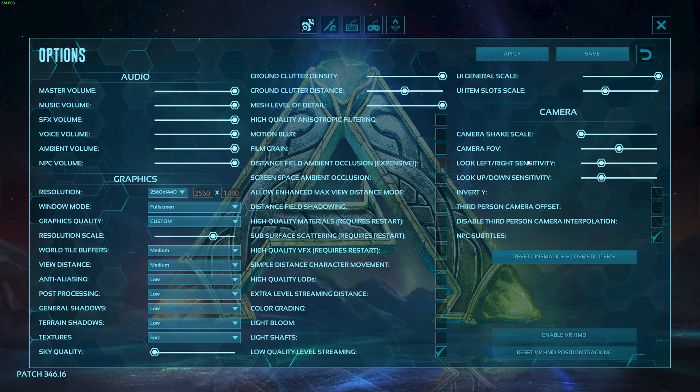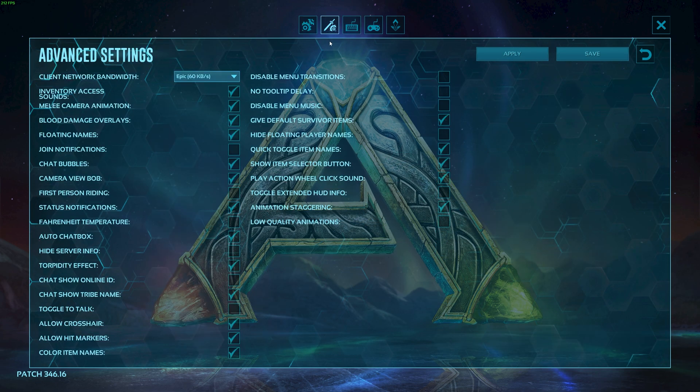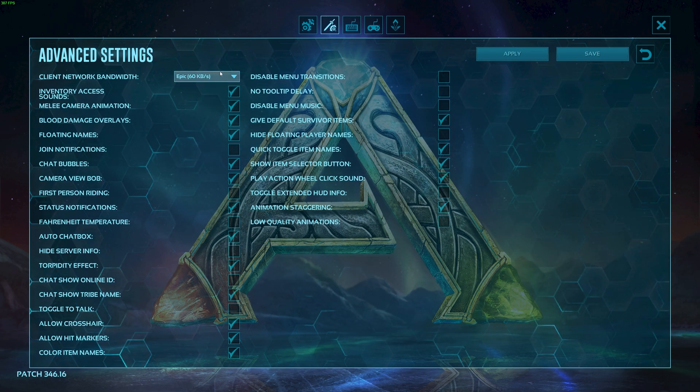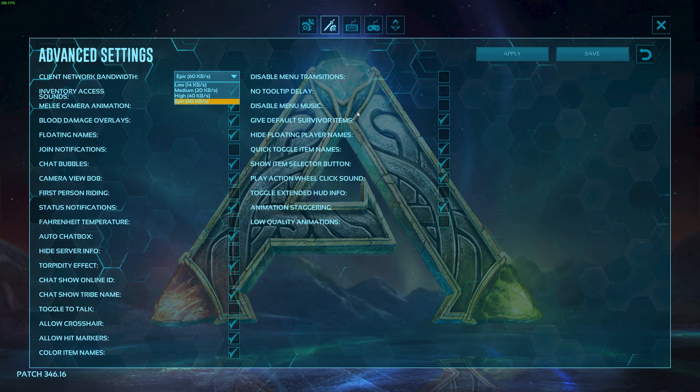With that comes the end of the optimization for the most part. We can apply, and because we changed some settings that require a restart, we'll need to restart before we can see exactly how good our FPS is after the optimization. In the Advanced Settings tab, the only thing I'd recommend changing is the client network bandwidth — set it to epic, as most network connections can handle more than 60 kilobytes per second. So if you have anything faster than a 1 megabit line, set this all the way up and leave it at that.